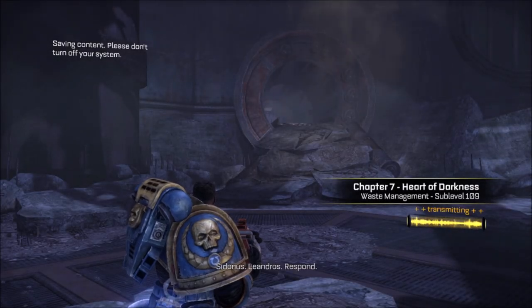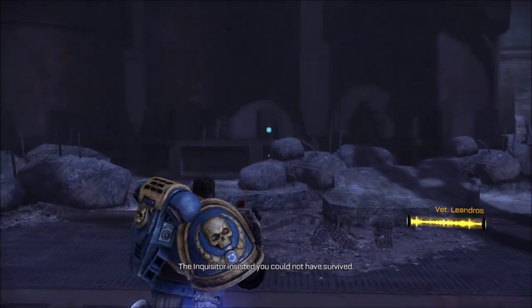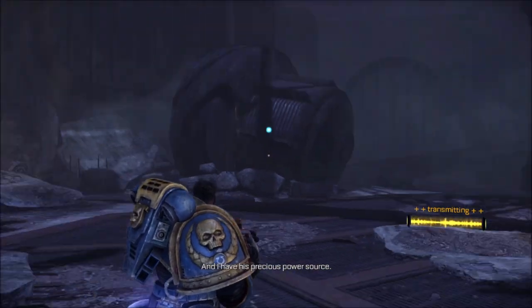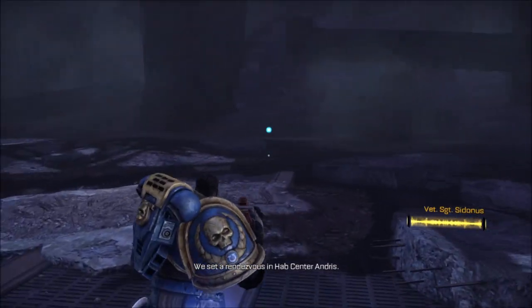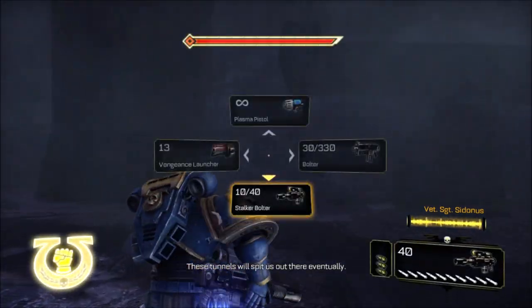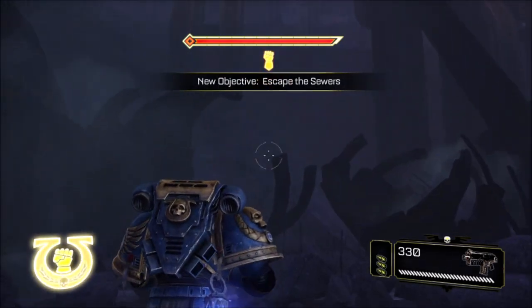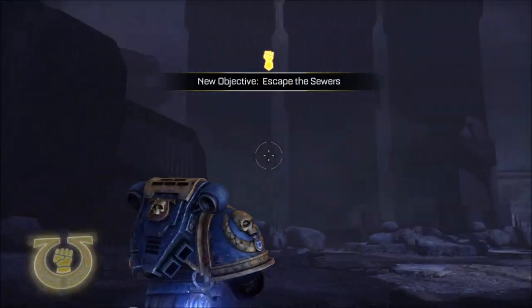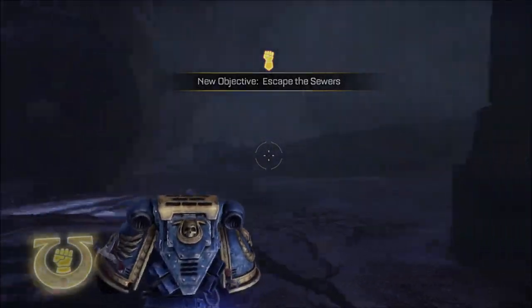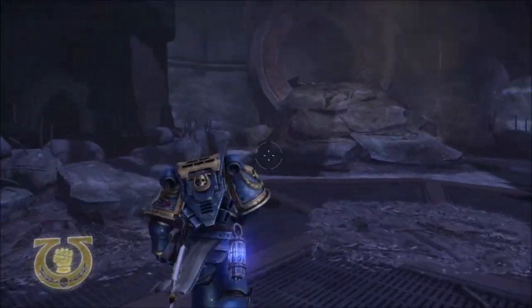Chapter 7, Heart of Darkness. Leandros, respond. Captain! The Inquisitor insisted you could not have survived. Well, I did, and I have his precious power source. We set a rendezvous in Hab Center Andris — these tunnels will spit us out there eventually. Fine. Continue heading toward the Hab Center. Escape the sewers. Why do you always end up in a sewer? I don't trust that Inquisitor type.